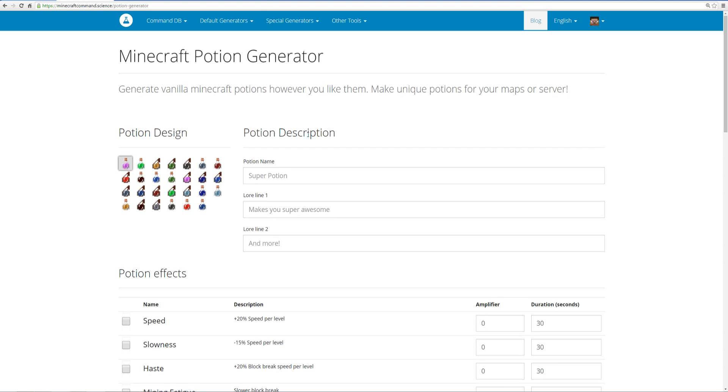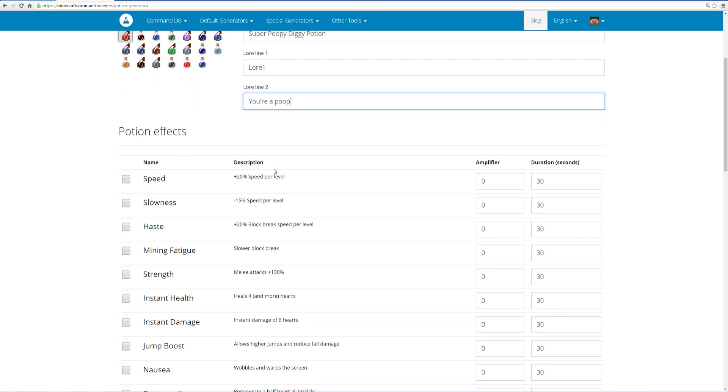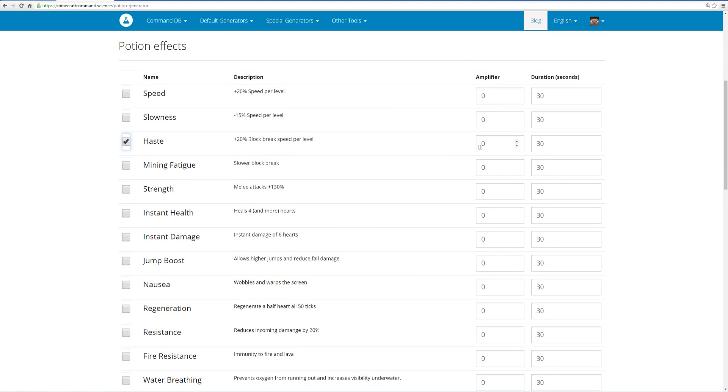The big thing I like about this website is that it has a graphical user interface. So for the potion generator, if you want a potion with a certain design you can select it here. Let's name this the 'Super Poopy Diggy Potion' — I'm going to make it so you can dig really fast but you get nauseous. I can put in various lore lines as well. Then scrolling down to potion effects, I want to give myself haste at level 10 for 10 seconds, and a negative effect of nausea, so you have to dig really fast while nauseous.